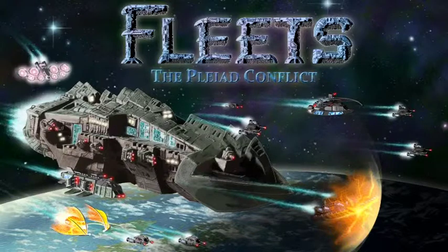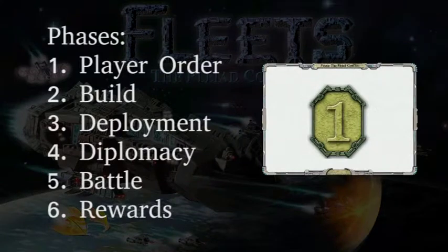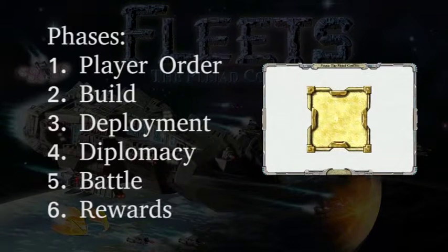In Fleets, each round consists of 6 phases. The first is the player order phase, where the player order is determined. In the build phase, players buy and customize their fleets. Do you want to build the Death Star? Well, if it wasn't for copyright, you could.